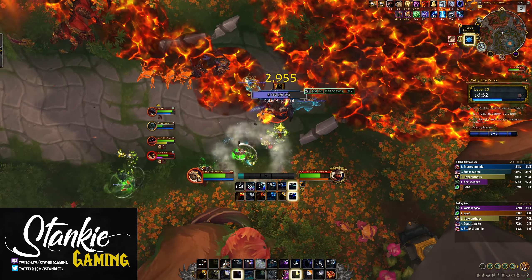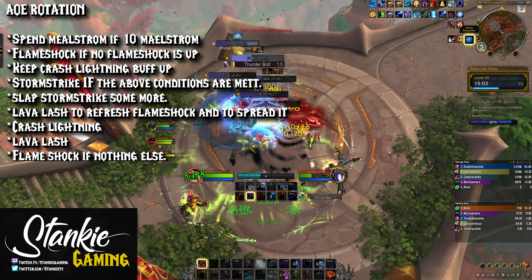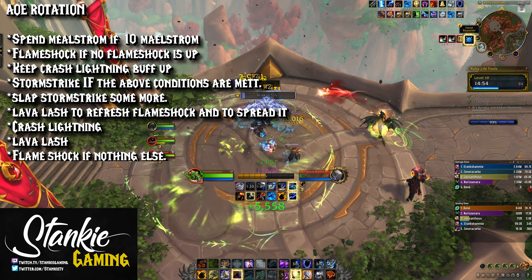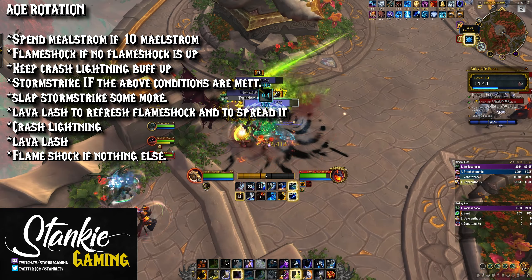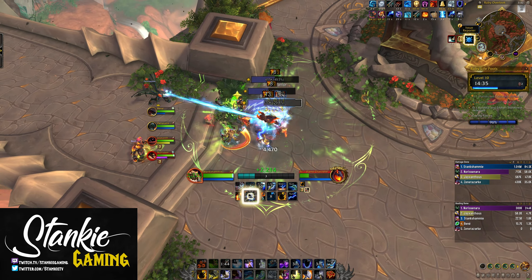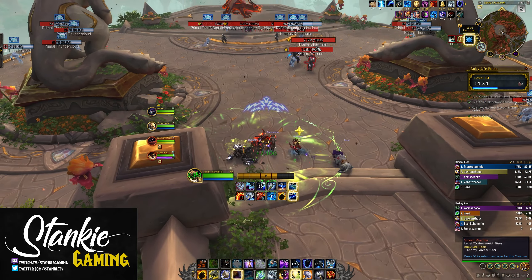So how does all of this work in practice as far as rotation goes? Your priority goes like this on AoE: Spend Maelstrom if you have 10 stacks to avoid wasting any potential Maelstrom you generate. Flame Shock if there's no Flame Shock up and the pack will live long enough — not a huge use on a pack that dies within 5 seconds. Keep Crash Lightning buff up so that your Stormstrikes and Lava Lash can trigger its AoE. Slap Stormstrike as long as the above conditions are met. Lava Lash to refresh Flame Shock duration and to spread it to other targets, especially at the start of a pack so you can Fire Nova. Crash Lightning after that, then Lava Lash, then Flame Shock if nothing else. Fill in with Fire Nova whenever you have spread Flame Shock to a few extra targets — don't press Nova if you'll overcap Maelstrom from it; instead spend Maelstrom then press Nova. Use your Spirit Wolfies on cooldown, and make sure to always follow up with either Chain Lightning or Crash Lightning after summoning them to trigger their AoE.